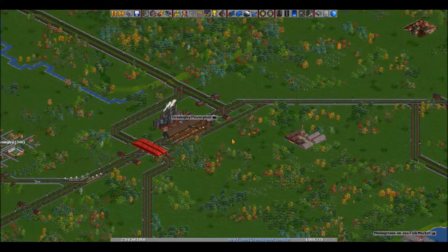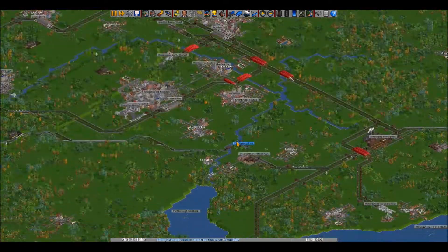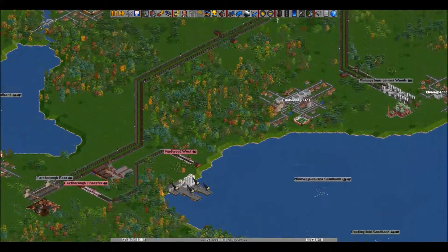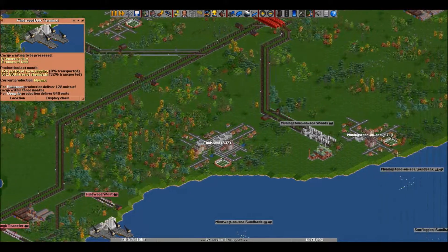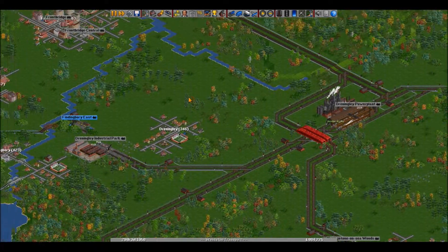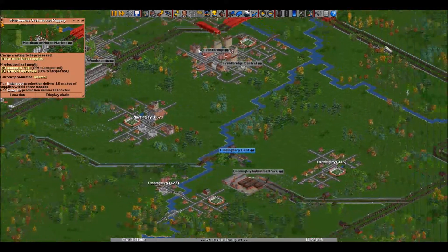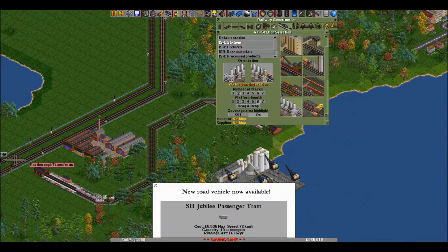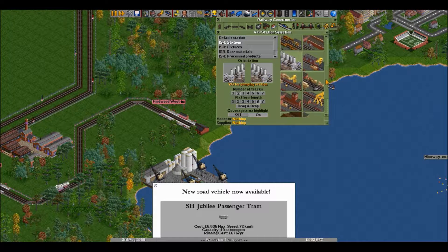It's a shame that coal doesn't really have that much coal. Engineering supplies — he's pretty much hauling all that engineering supply. Okay, don't worry about full load.